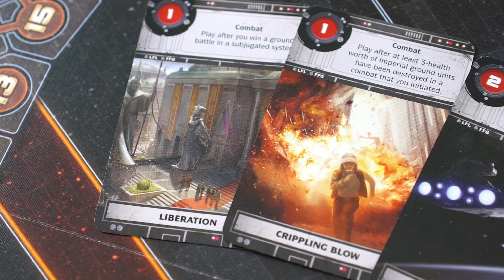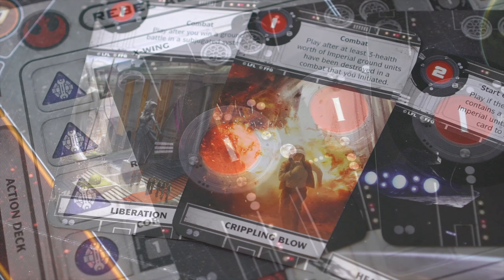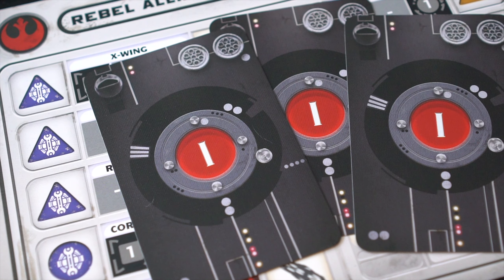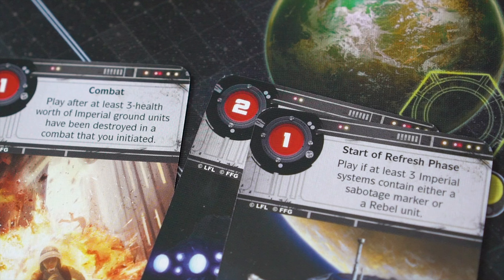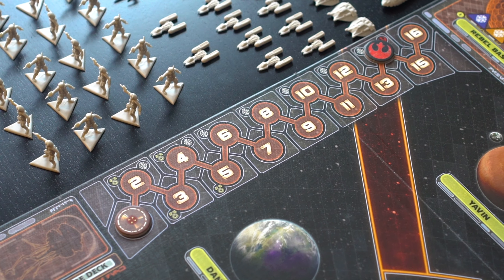The Rebel player typically gains reputation by using objective cards. They begin with only one objective and draw one during each refresh phase. Once these are fulfilled, the player earns the reputation shown on the top left of the card. The reputation marker is then moved that number of spaces toward the time marker.